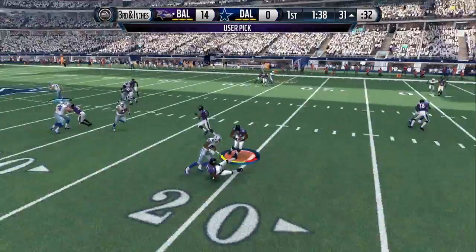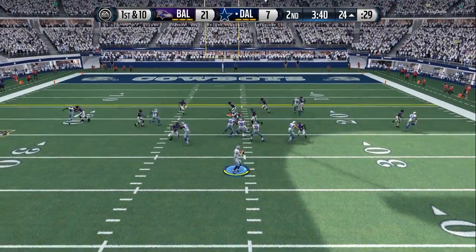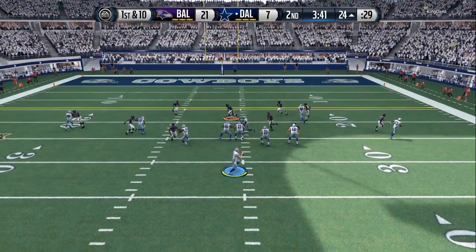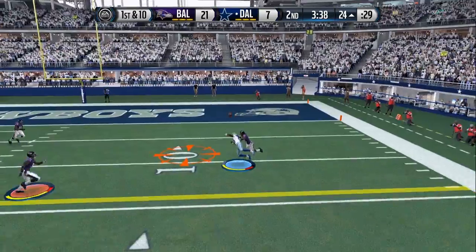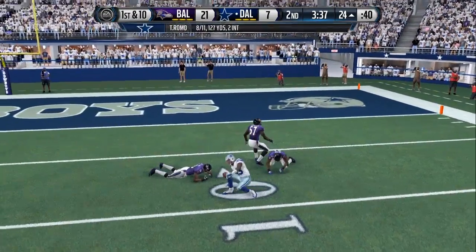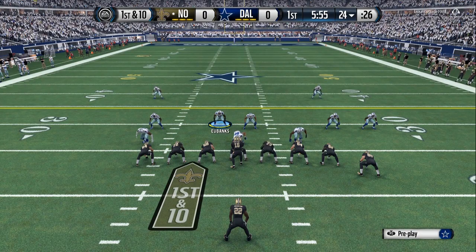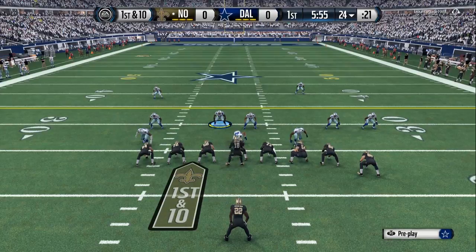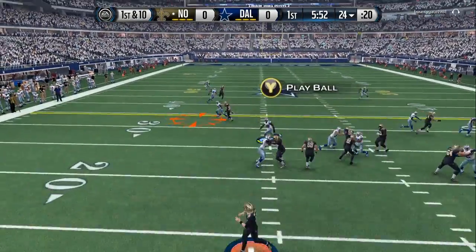All you have to worry about are the outside wide receivers and the tight end. Watch both crossing routes — Dez Bryant, double teamed, and McFadden, double teamed also. So really all I have to account for is Jason Witten, who actually got about a step and a half on me. Double teamed, the middle is cluttered. He throws it to the outside — that's a one-on-one play. Sometimes you catch it, sometimes you don't.